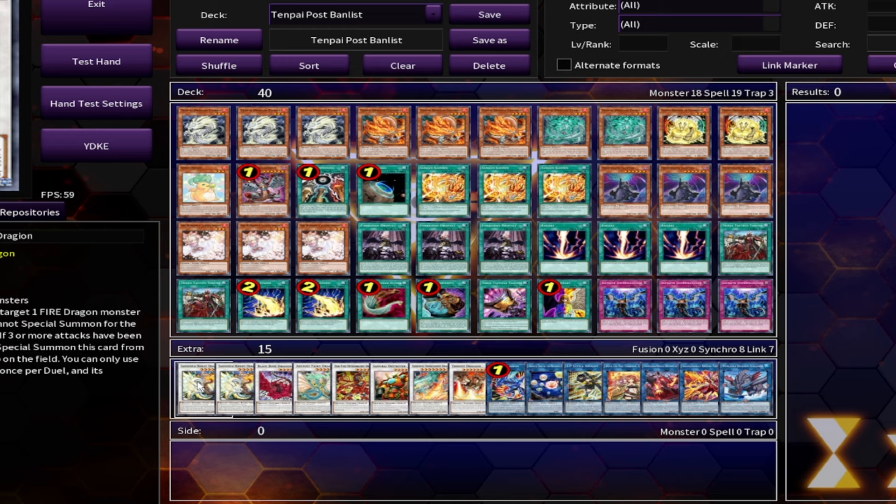Moving on to the extra deck: I'm still playing two Bident Dragons — definitely requires two. Maybe a second Level 10 is necessary because you'll see a little more Cashtira as people play around with Dragon Rulers, but two Bident is a must. Maybe two Transcendent Dragon depending on your locals if Cashtira is popular. Then we have the one Black Rose, the one Ancient Fairy Dragon, the one Meteor Burst Dragon for the mirror, and Salamangreat Destroyer for the Yubel matchup, plus Transcendent Dragion and Trident Dragion.